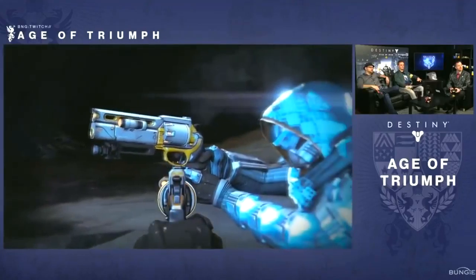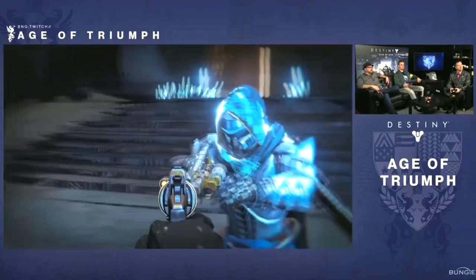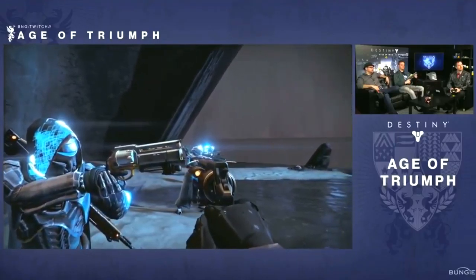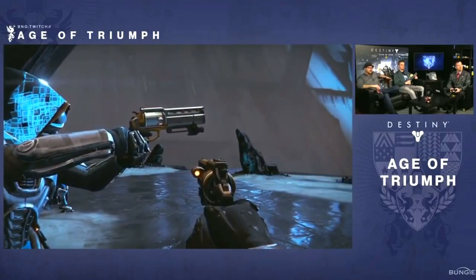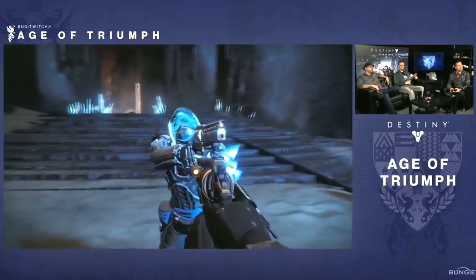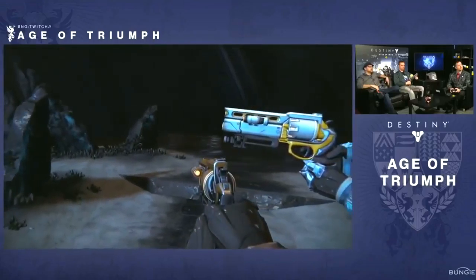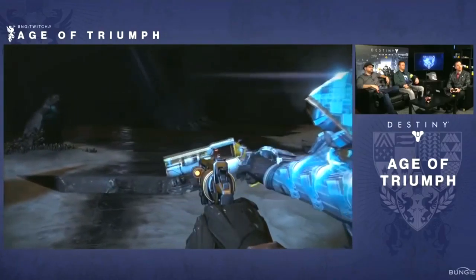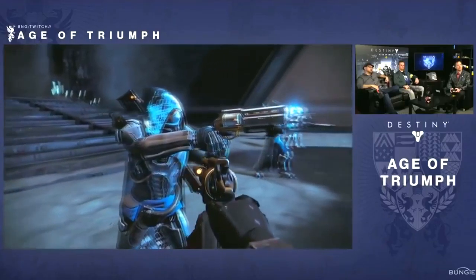What we did is take the idea we did with Trials of Osiris. There are two different versions of each of the raid primaries — in this case, Fatebringer. There is an adept version that is also an exotic. If you want Fatebringer to show up with its arc damage from year one, you can run the exotic version during arc burns. If you want to run it in PvP, you might use the legendary version at max light level and run some other exotic instead, using your exotic slot to get those primary elemental damages back.